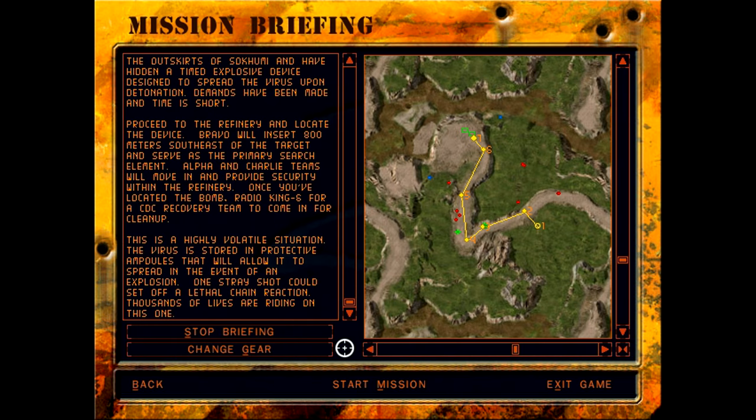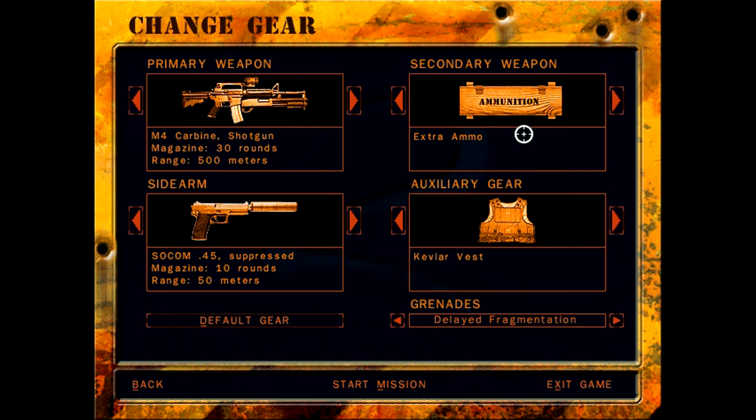Bravo will insert 800 meters southeast of the target and serve as the primary search element. Alpha and Charlie teams will move in and provide security within the refinery. Once you've located the bomb, radio King 6 for a CDC recovery team to come in for cleanup. This is a highly volatile situation — the virus is stored in protective ampoules that will allow it to spread in the event of an explosion. One stray shot could set off a lethal chain reaction. Thousands of lives are riding on this one. I guess there were supposed to be SCUDs on that train from last time.